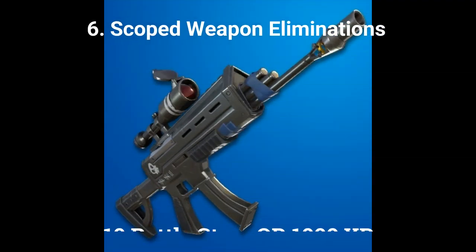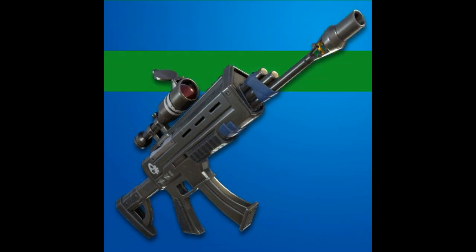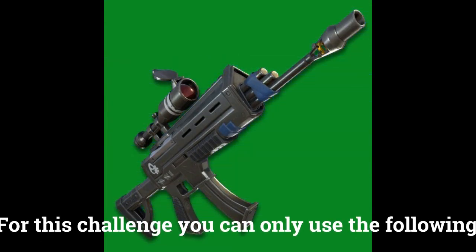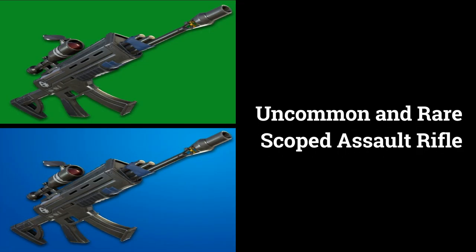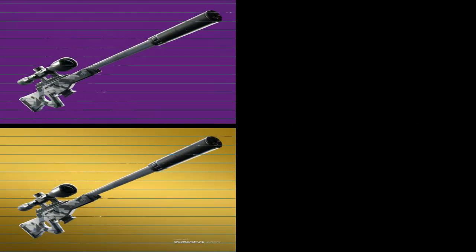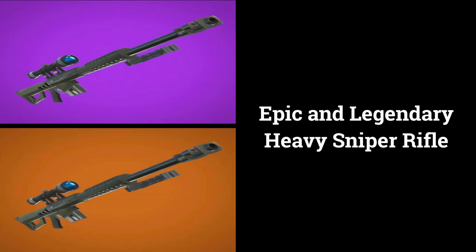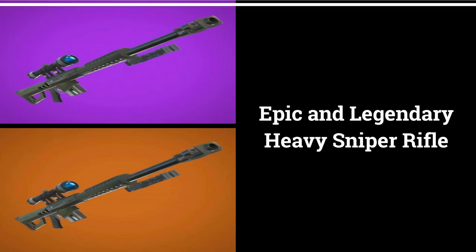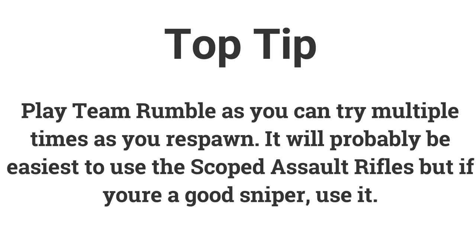The sixth challenge is scoped weapon eliminations — get 3 eliminations with a scoped weapon to earn 10 battle stars or 1000 XP. The valid weapons are: uncommon and rare scoped assault rifle, epic and legendary suppressed sniper rifle, and epic and legendary heavy sniper rifle. Play Team Rumble to try for kills with scoped weapons, and if you get killed you can always try again.